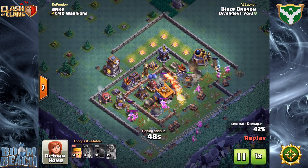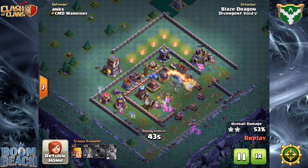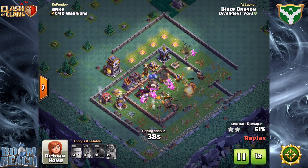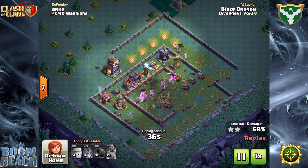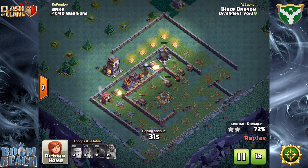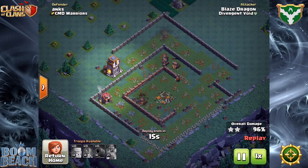With the Rage Barbarians, you don't get any additional units. You get an extra second of time on your Rage, and there's a little bit greater hit points and damage points. But the fact of the matter is, it's relatively small compared to the overall power of the attack strategy. So this strategy, with level 14 Rage Barbarians and Bombers, is going to work just fine so long as you have the level 16 Cannon Carts. And as you can see from these replays — I've got five of them from Blaze Dragon — it works great.